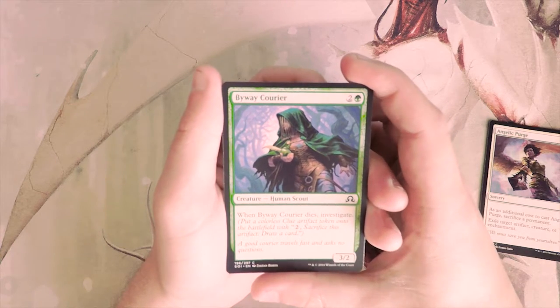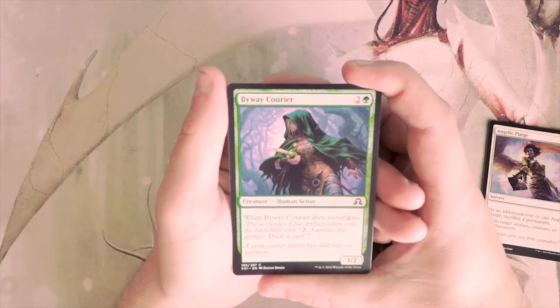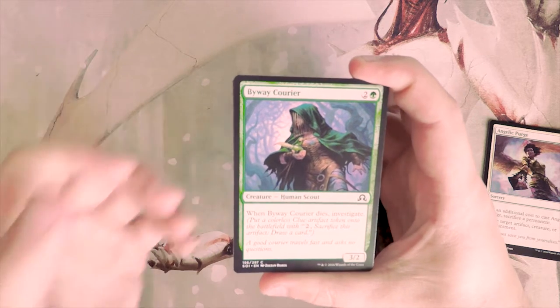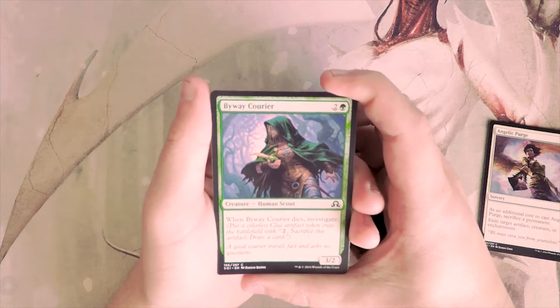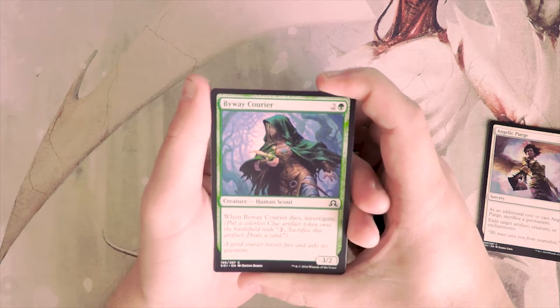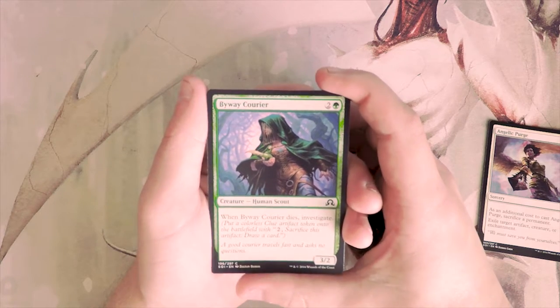Byway Courier is a 3/2 for three — when it dies, you investigate, putting a colorless Clue artifact token onto the battlefield. That Clue token lets you pay two and sacrifice it to draw a card. It's fine — a 3/2 for three isn't amazing but it does have some incidental value left behind. I would play this in a green deck, but it's really not a first pick.